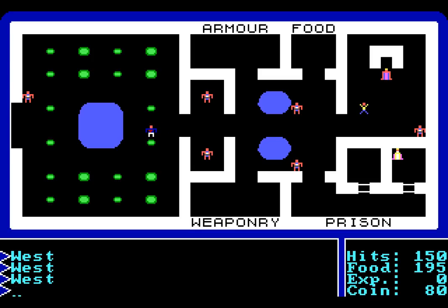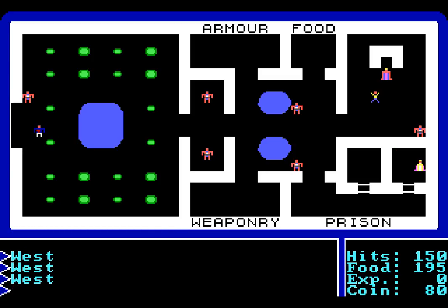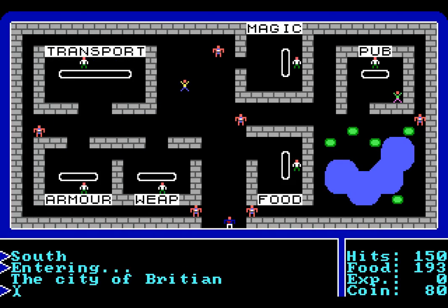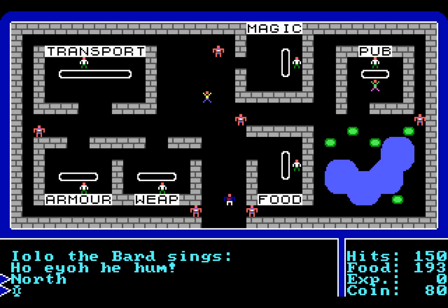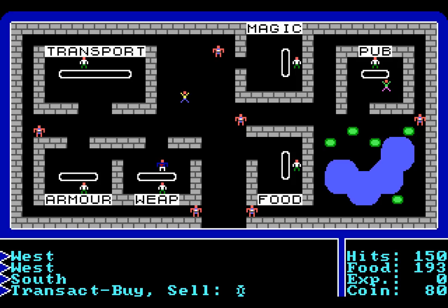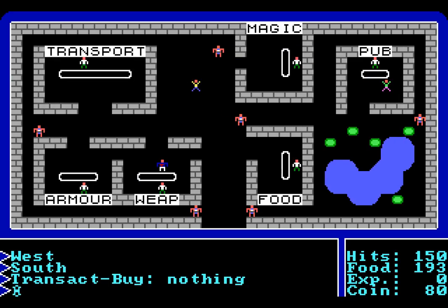Let's just hope that the items I got are not cheaper in the town, otherwise I've ripped myself off. That pond, by the way, can give you any weapon in the game — even things that are really powerful. We head into the city of Britain. There are various guards and also a bard. We want to be very careful of that bard. Yolo the Bard sings 'Ho-Yo-He-Hum.' If we're not careful and stand next to him, he's going to steal some of our equipment. We go over to the weapon shop and transact. The only thing he sells is a mace and ropes and spikes. We don't want either of them, so we press Q and leave that shop.